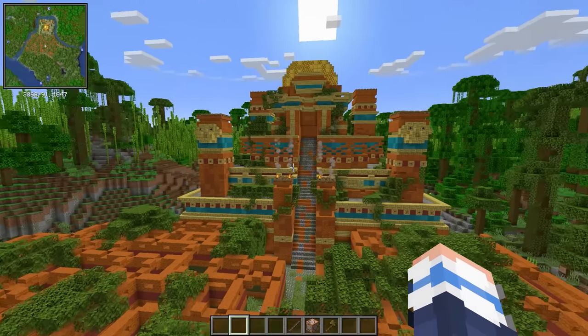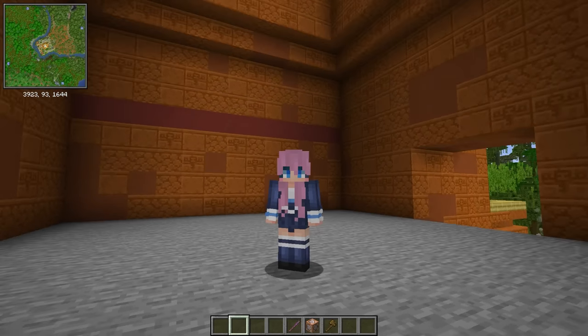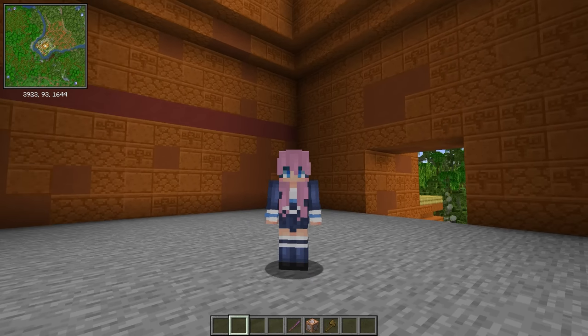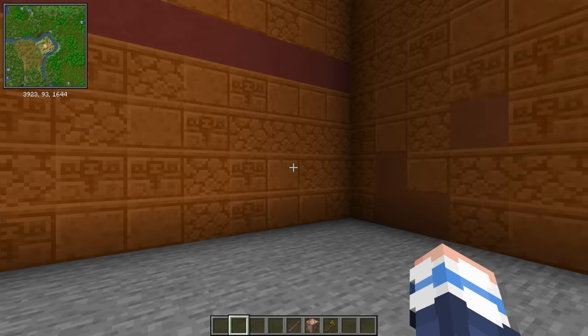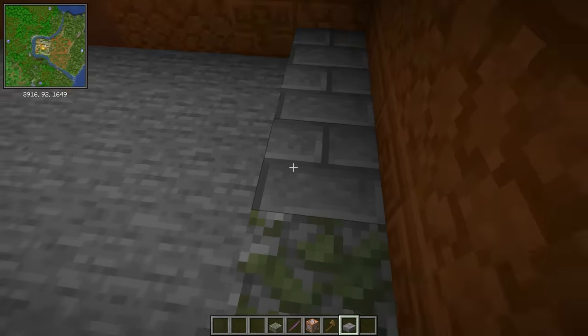Now it's time for the fun part — the interior of the temple. This is going to be the entryway to the rest of the temple, but accessing the temple and its treasures within is not going to be a simple task. This is where the first challenge will be. So let's start by decorating this room, continuing the mossy theme from below.